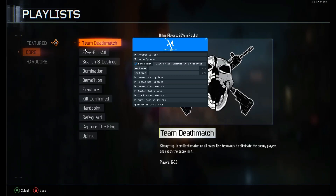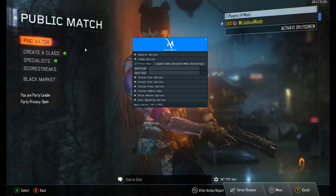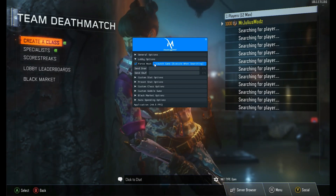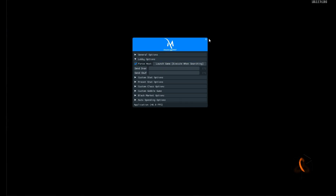Now you just go to Find Match — Core, or whichever game mode you personally prefer. It's going to do its searching for a match thing, and you can make it force start, just like that.